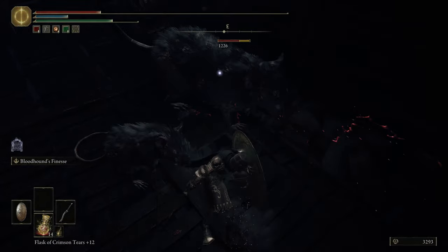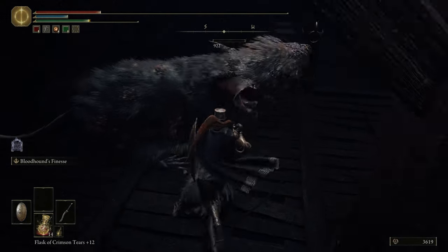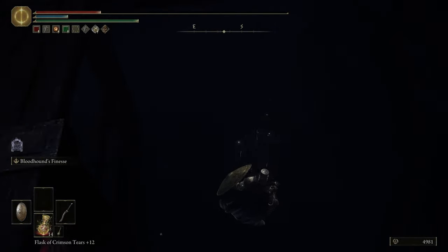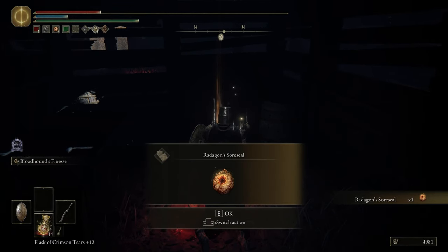From the Fort Faroth Site of Grace, run into the fort, climb up the ladder and make a right, run past the first hole in the floor, jump down the second one, run northeast, turn towards the right, then make a running jump to another platform to the right. Past the rats and down the ladder is the Talisman.